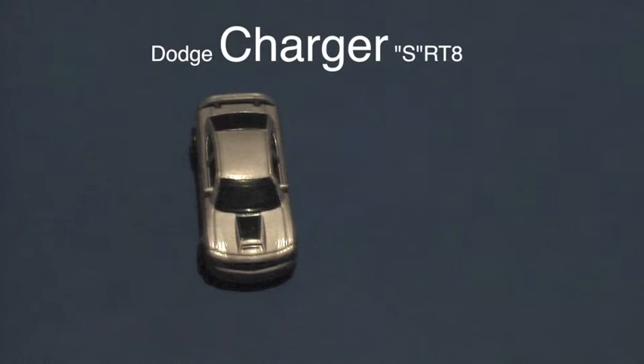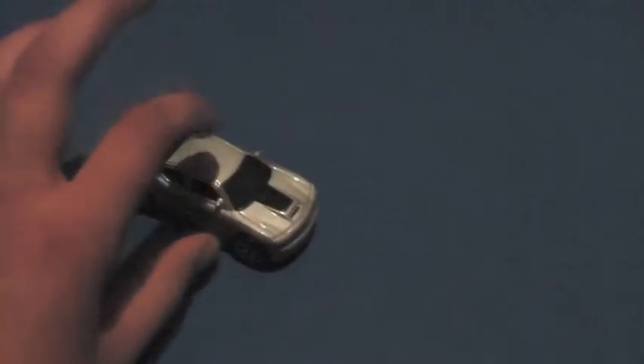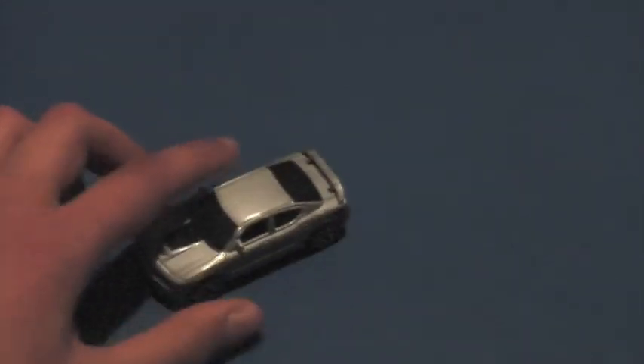The last model is the Dodge Charger SRT8. What's cool about him: there's a little bump on the hood, it actually has rear view mirrors, silver wheels, and a spoiler on the back too. It's sort of like the normal car you'd find on the streets.